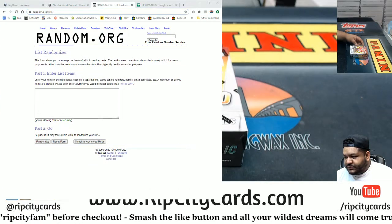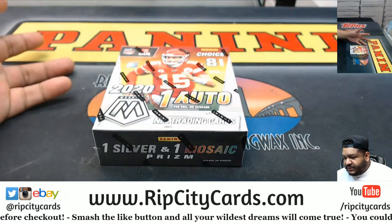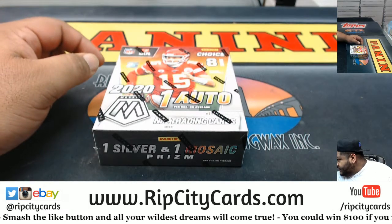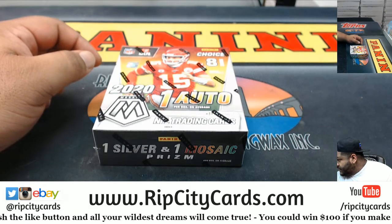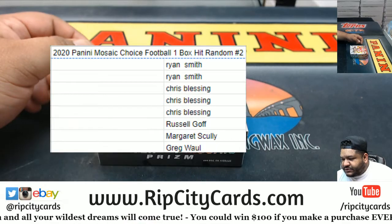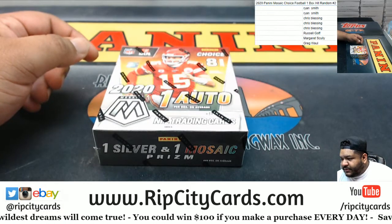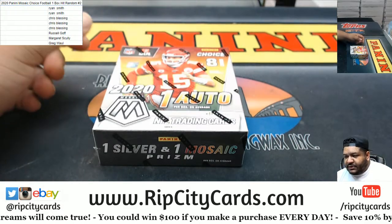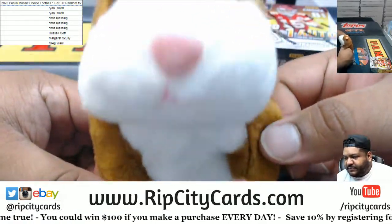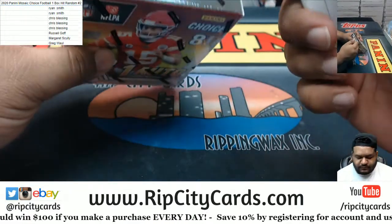I do need to do some randoms but not at the moment — we'll do that at the end. Everyone's gonna get a random card out of this. Let's put the list up: the peeps in the break are Ryan, Chris, Russell, Margaret, and Greg. Good luck everybody!